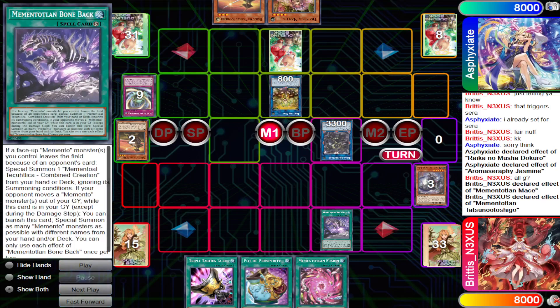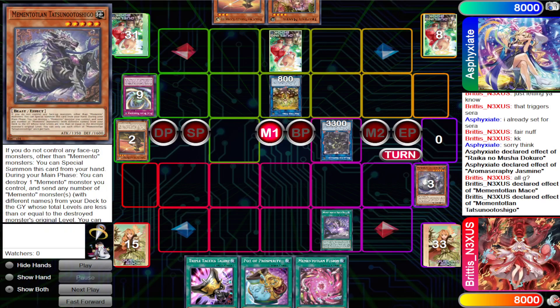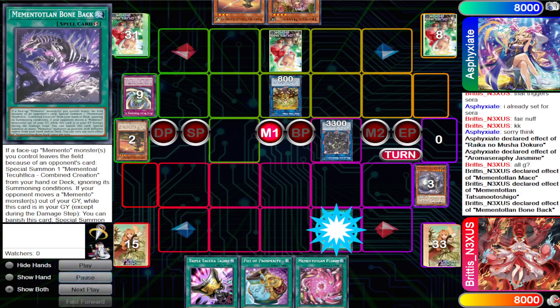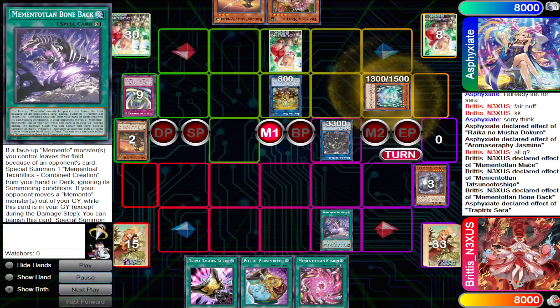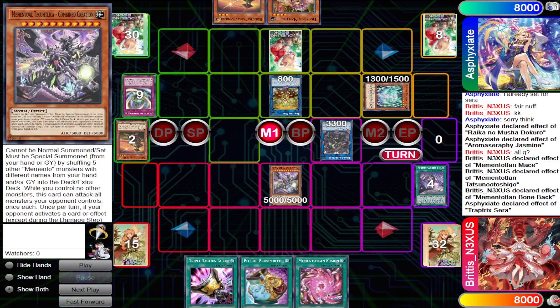Boneback is not commonly seen in Memento builds — some decks don't even play it. Essentially, if a Memento leaves the field because of your opponent's card, it can summon Combined Creation. The other effect: if your opponent moves a Memento from your graveyard while this card is in your graveyard, you can banish it and special summon as many Mementos from your hand or deck. This card exists to contest your opponent's interruptions — it punishes them for interrupting your Mementos too early. Boneback summons Combined Creation.